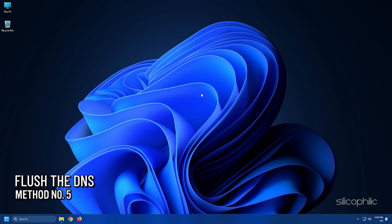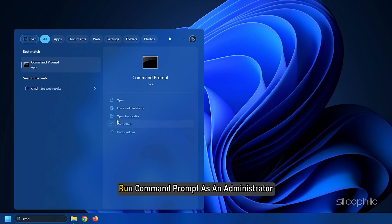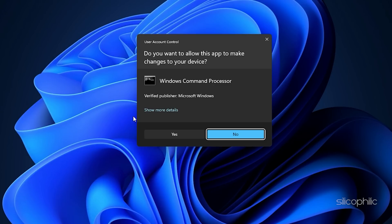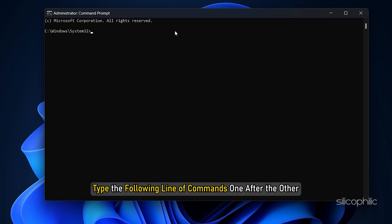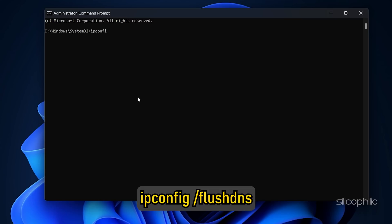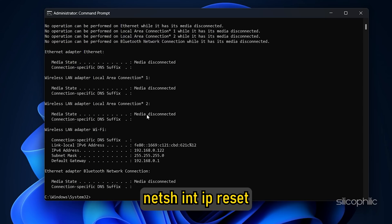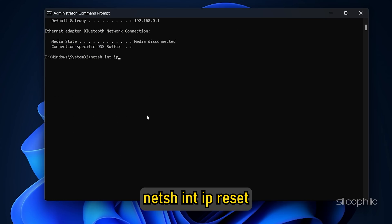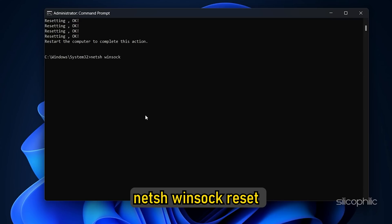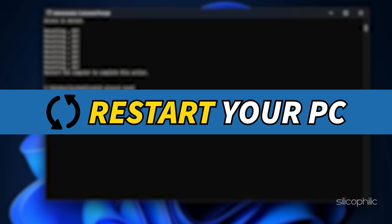Method 5: Flush the DNS and reset the network configuration. Type CMD in the Windows search box and run Command Prompt as an administrator. Type the following commands one after the other, pressing Enter each time: ipconfig /flushdns, ipconfig /release, ipconfig /renew, netsh int ip reset, netsh winsock reset. These commands are also in the video description. Then restart your PC.